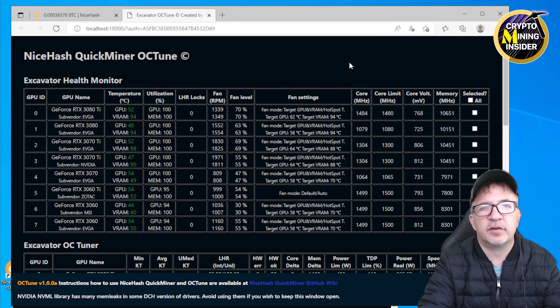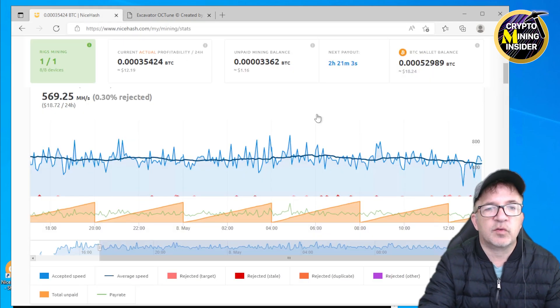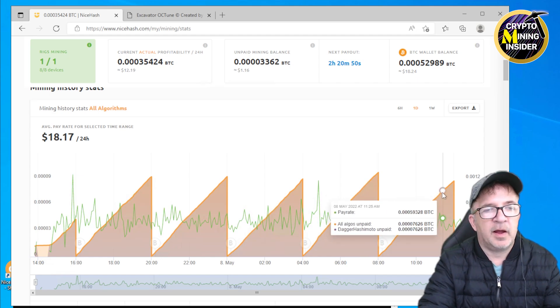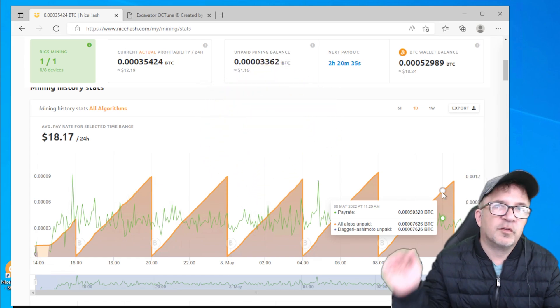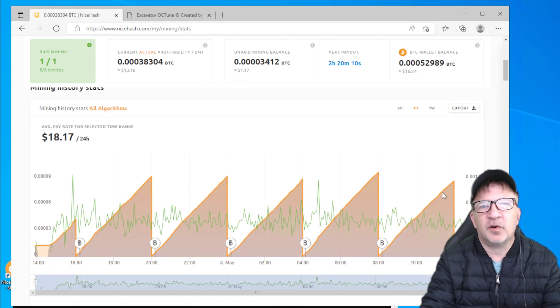My final takeaway on the NiceHash Quick Miner OC Tune Tool: although it's very powerful, it's not friendly or intuitive, especially compared to tools like Hive OS. I really hope NiceHash adds a simple mode to reduce the clutter. On a happy note, I'm seeing great mining results — correct hash rate recognized and very consistent performance over 20 hours. I would do the full 24-hour test but I'm too excited about MBMiner 4.1. If you enjoyed this, give a thumbs up, subscribe, and happy mining!